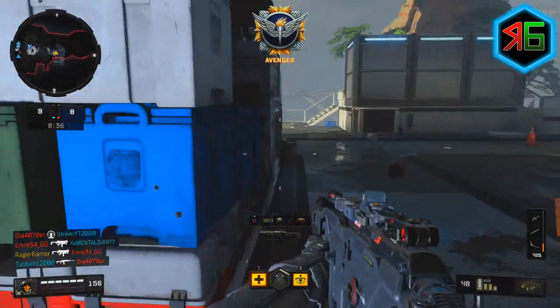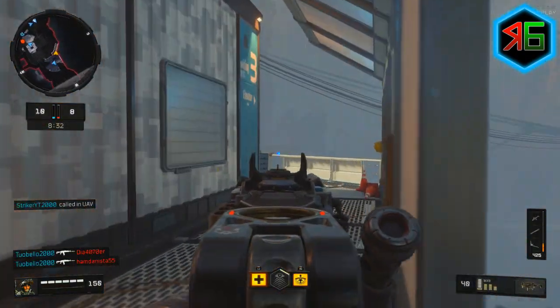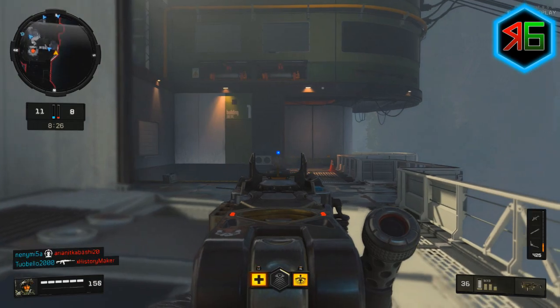If you decide to go right — because obviously you've got left, middle, or right — that box right there is really good for using as cover, because there are enemies often on the other side either on objectives and stuff like that.